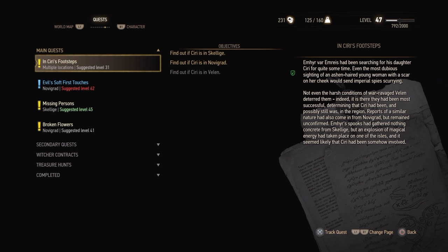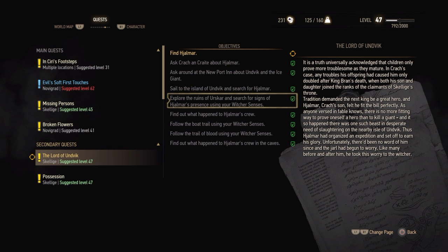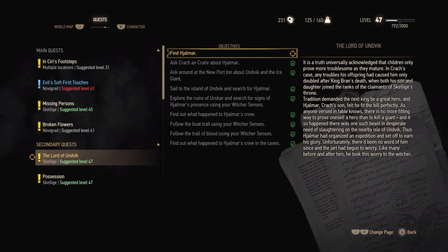I'm on a quest — it's a Secondary Quest called The Lord of Undvik, and there's a bit that I've been stuck on for some time and I've found out how to do it. So if you've done this quest and you're stuck like me, you'll probably have done all this and you need to find Hjalmar.